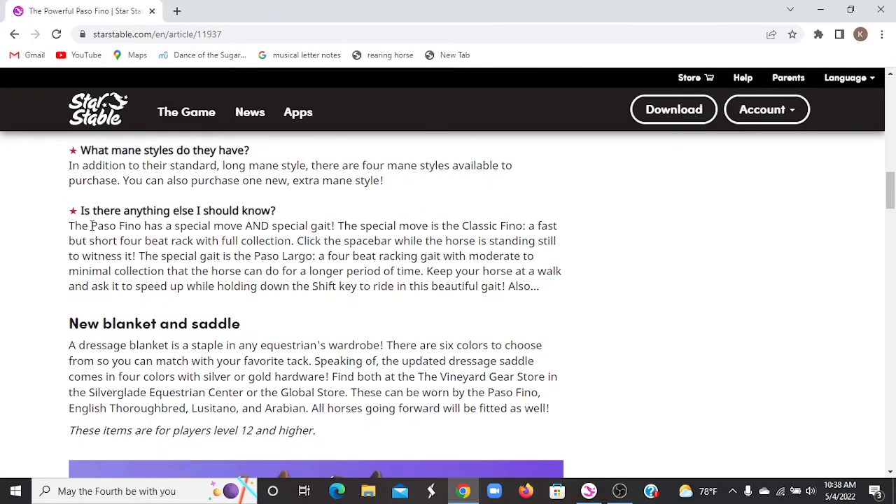They also have two special moves. The special move is the Classic Fino — a fast but short four-beat gait or rack with full collection. Click the spacebar while the horse is standing still to witness it. The special gait is the Paso Largo, and you do that while it's walking by holding the W key with the Shift key.